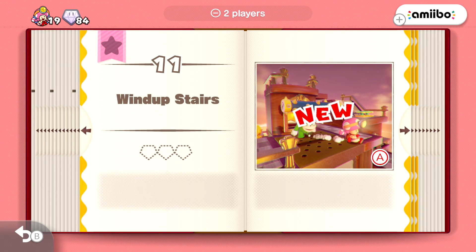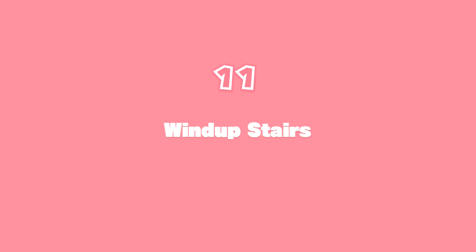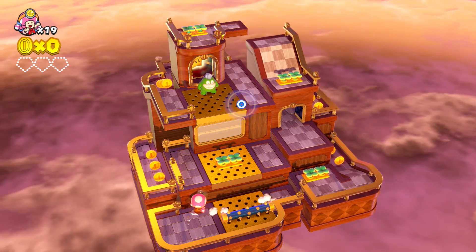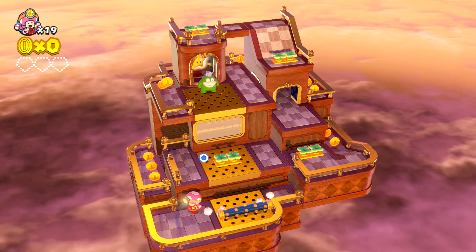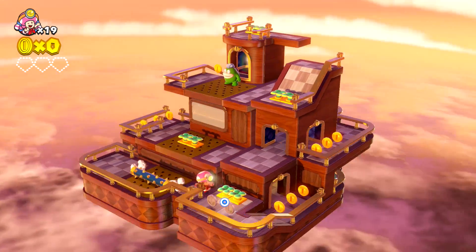Wind-Up Stairs, where we have Spike. New enemy for us to deal with, and an interesting level scheme for sure. Oh, it's like a little music box. Wow, that's interesting. So let's run across like that, and this way here. This is such a cool little level already, I like it.